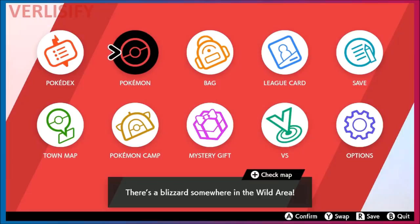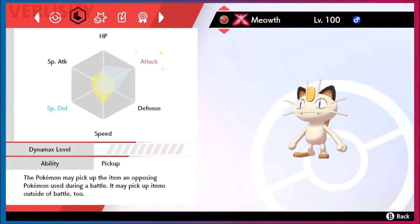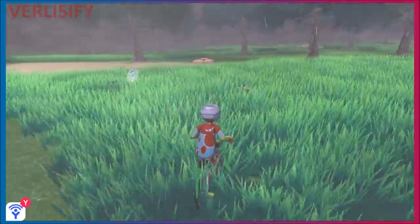To check if your EV training has been successful, go to the summary page of your Pokémon, navigate to the stat matrix, and hit the X button. This shows an overlay with effort values. It turns white when you've maxed out the full 510 effort values, and 252 in a single stat shows sparkles. If you're going for max Speed and max Attack but those stats don't have sparkles, you may have made a mistake.